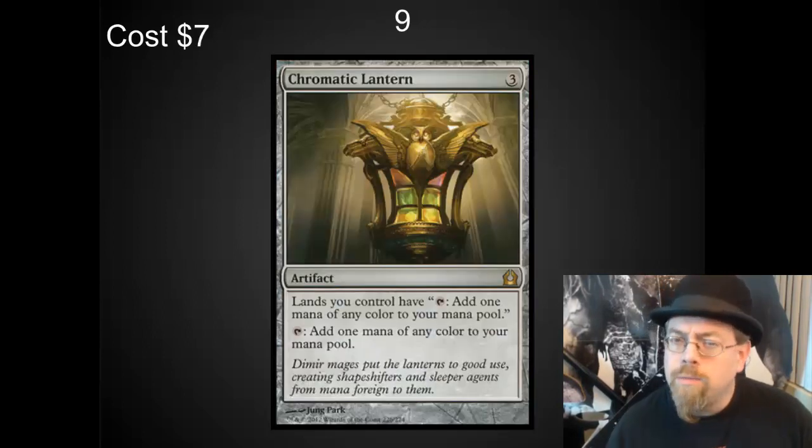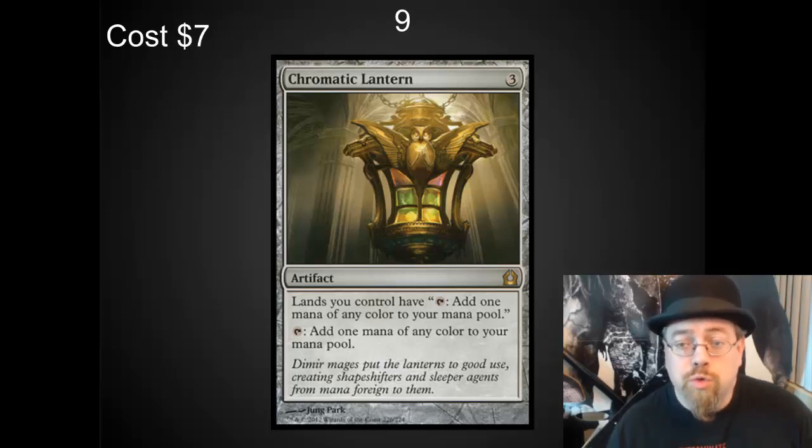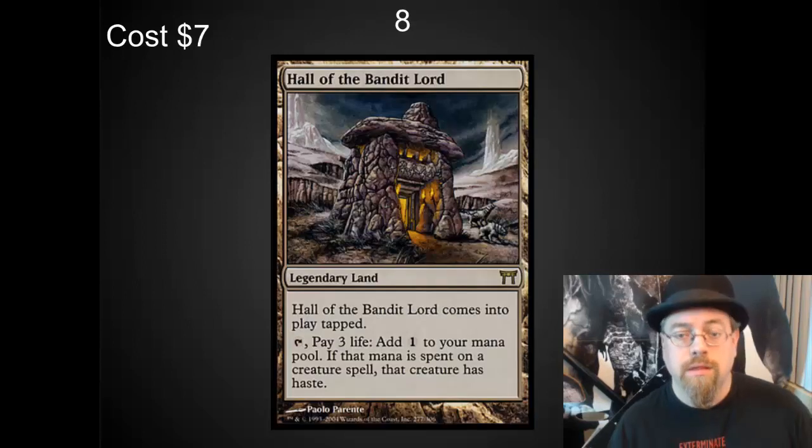The number 9 spot — I've got Chromatic Lantern. I wasn't originally a fan of Chromatic Lantern until I started playing it in multicolored decks. What it's really designed for is to make sure that you can always cast your spells. It's extremely good. It started at a $2, $3, $4 card; it's up to $7, and I just see it climbing until we see a reprint because of how useful it is. It is a better investment than dual lands in a multicolored deck because it just allows you to always fix your mana when it comes out.